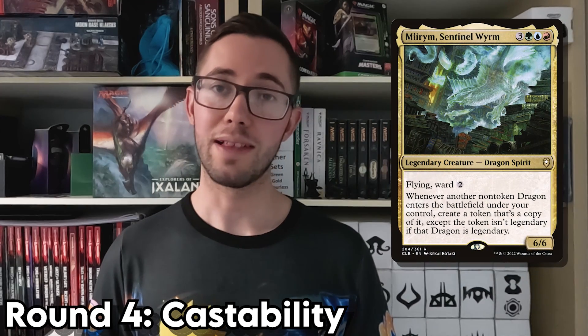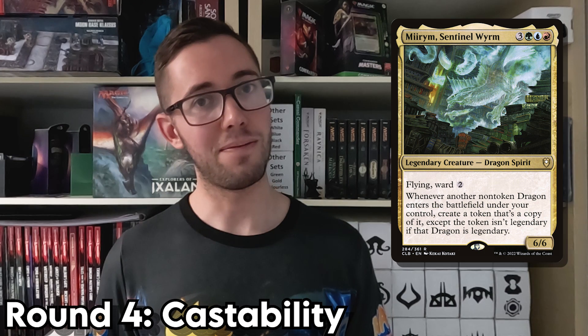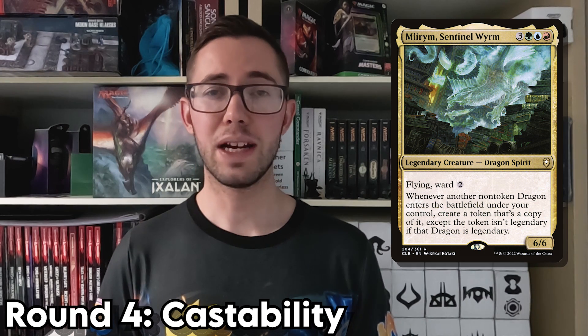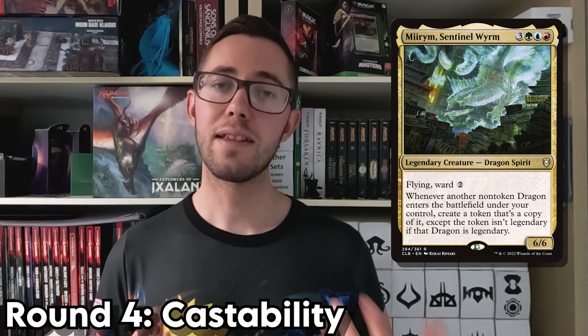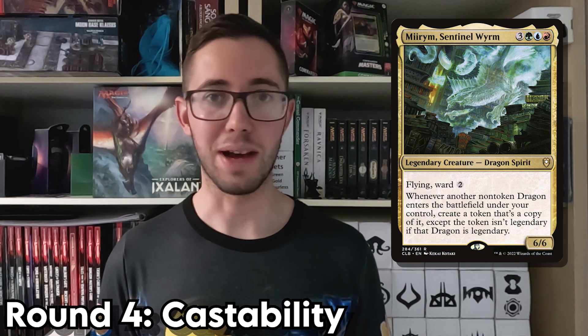Next up, we have Mirrim, who has fewer colours in their identity than the previous two competitors, but more than the next two. They also cost six mana, which is a bit of a bummer, but at least three of that is generic, so you should have no issue filling it with whatever colours you have available.